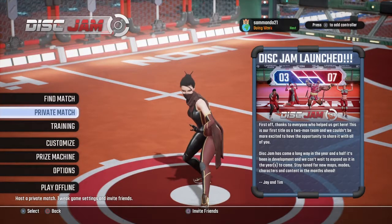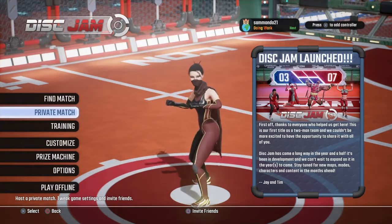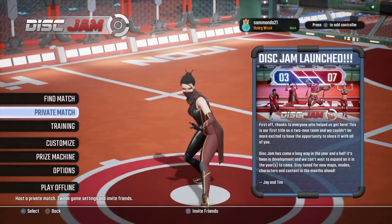All right you guys, what's up, this is your boy Sam and today we're going to be taking a look at this game called Disc Jam by High Horse Entertainment. Disc Jam is a combination of frisbee and tennis.